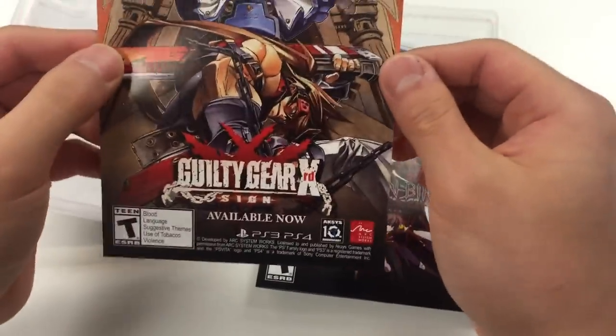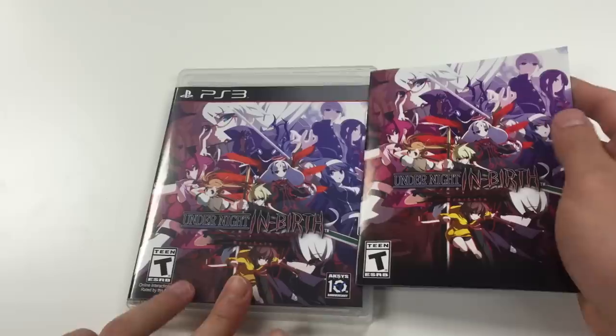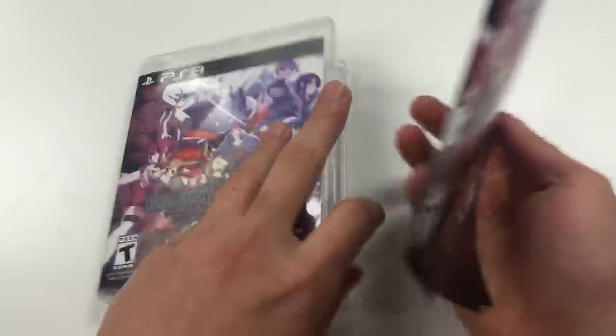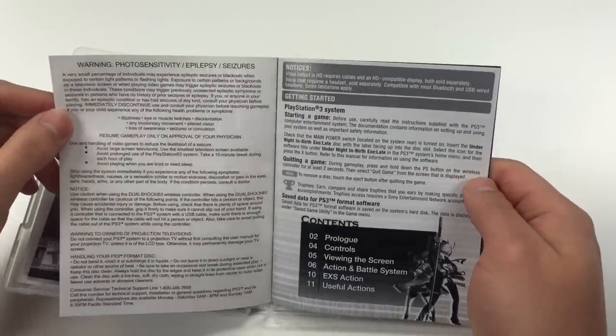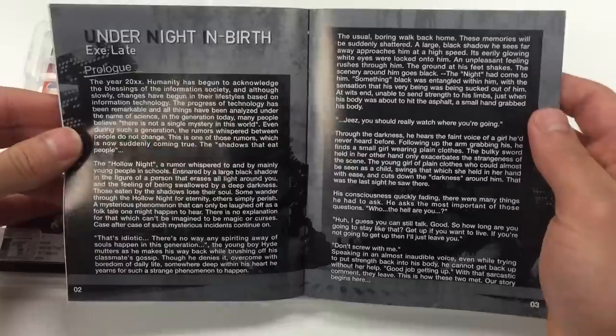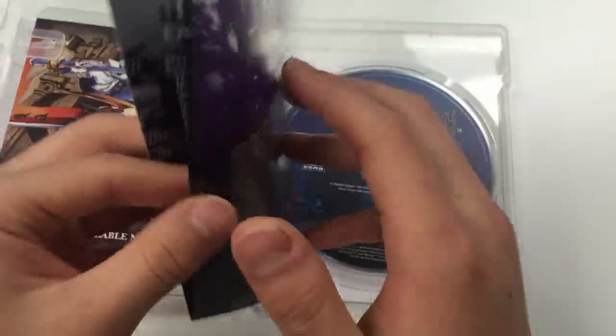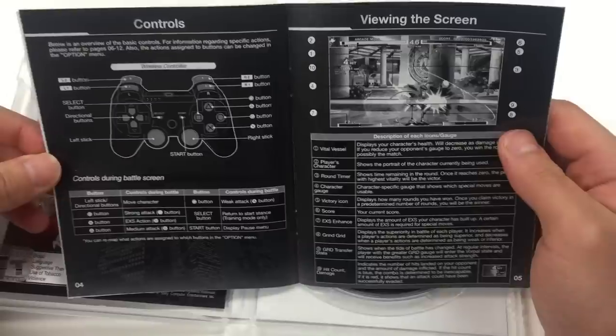There's a Guilty Gear XZ advertisement and the manual. The manual cover does seem to be the same as the front cover. As soon as you open it up, you've got the warnings, notices, getting started, and contents. There's a little prologue going on — let's hold it still for a couple seconds so you guys can pause and read it. Then you've got the controls and the viewing of the screen.